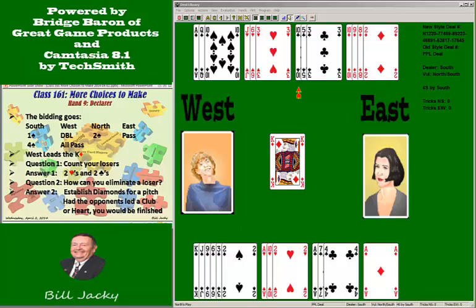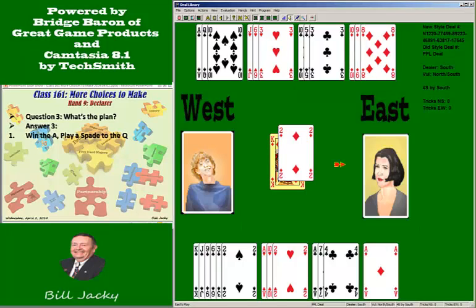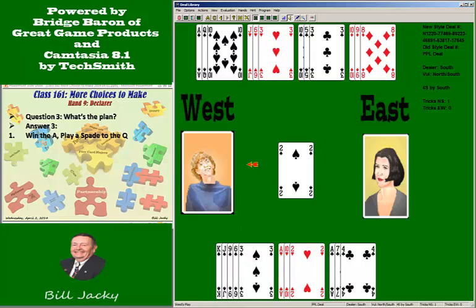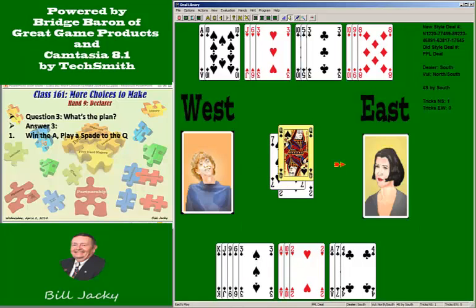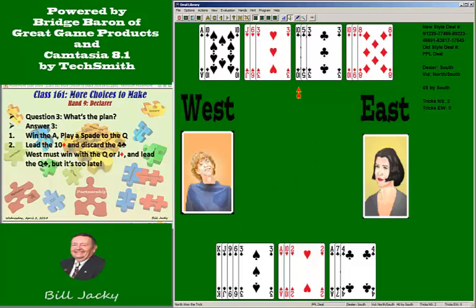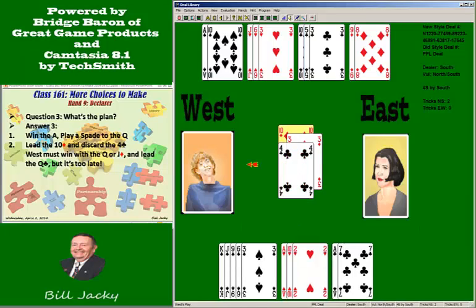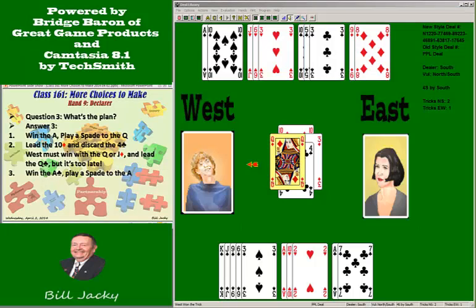What's your plan? Pretty straightforward. Win the ace of diamonds. Play a spade to the queen, pulling trump along the way. Now lead the ten of diamonds. On the ten of diamonds, don't ruff it — pitch a club. West has to win with the queen or the jack. Say he wins the queen. He's going to lead a club, but it's too late.